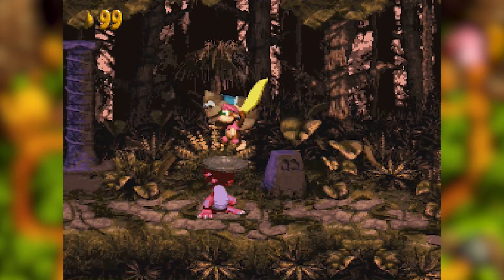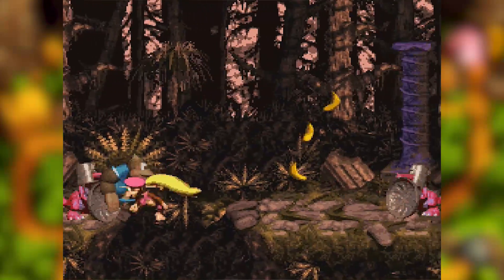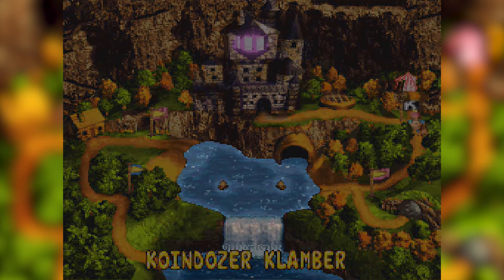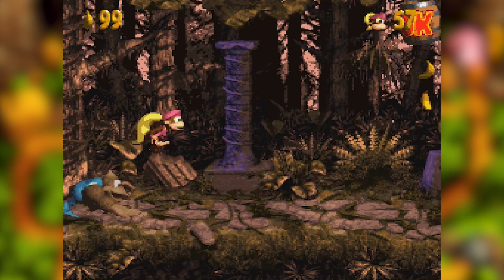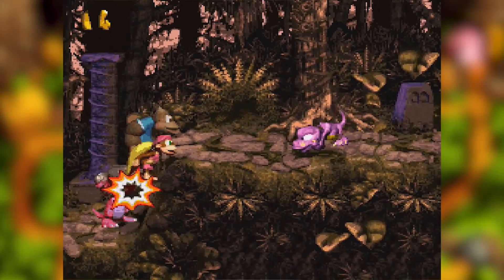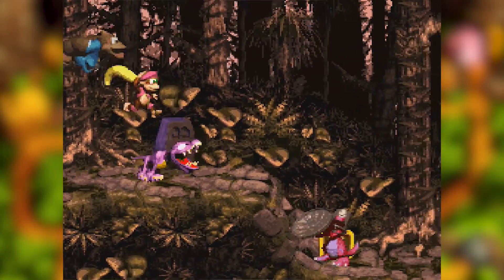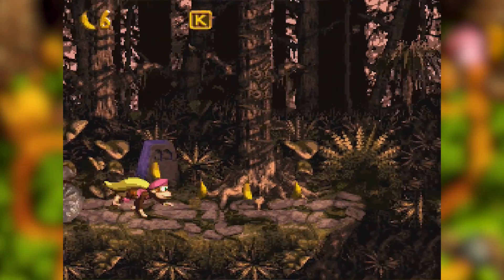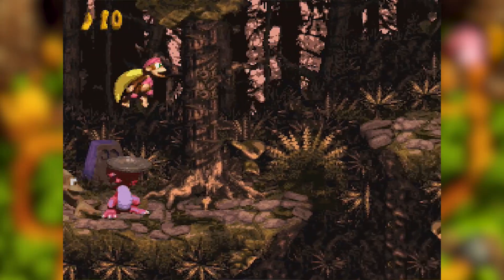Here we see Coin Dozers. They cannot hurt you, but they very much can shove you, and as you can see they will shove you into cliffs. There are a lot of edges in this level, and they will stop at nothing to push you into as many as possible. But like I said, completely harmless — however, that's gonna become an issue later when we're jumping over them and there's just cliffs everywhere.